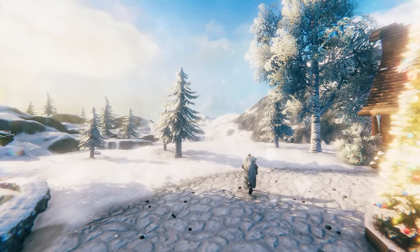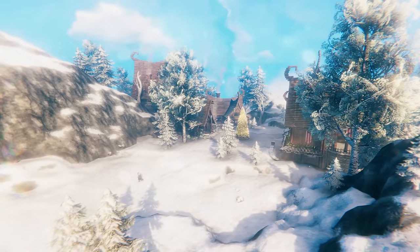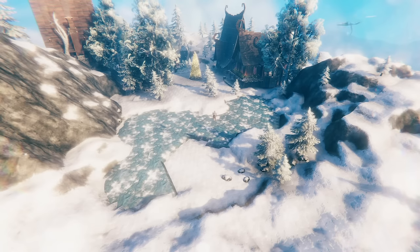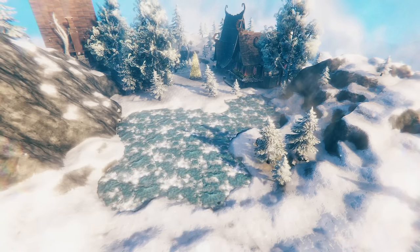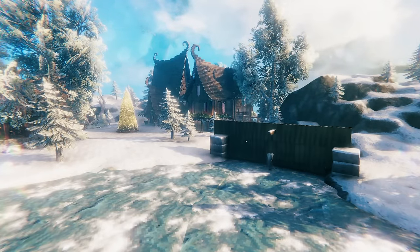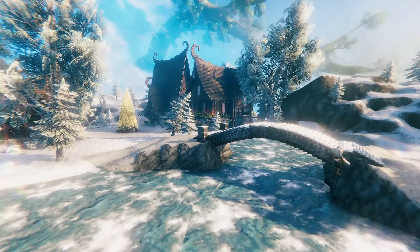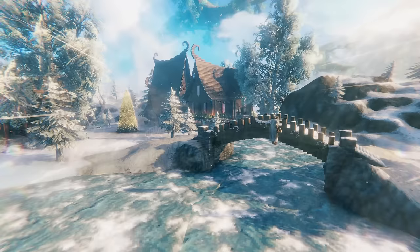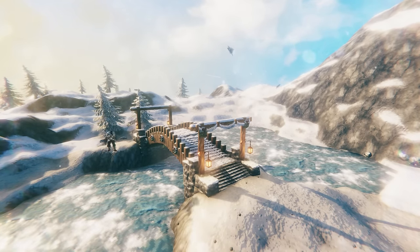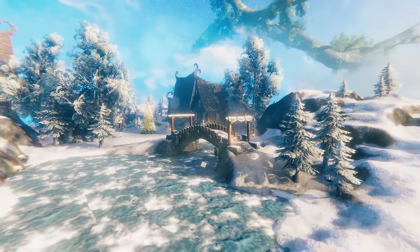After working on a couple different buildings, it was time to switch things up. At the far side of my plot there was a sunken down area, so I had the idea of making this a small frozen lake. Valheim actually has some ice floor assets used to create frozen lakes in the mountain dungeons, and I thought it would be cool to repurpose this asset to create a frozen lake for my town. I scaled up some pieces and started laying them in, and the result was perfect. Since the frozen lake created a split in the area, I constructed a bridge to connect the two sides, spending some time outlining a nice curved shape and adding Yule-themed decorations. The bridge looked really nice and added a whole new charming element to the village.